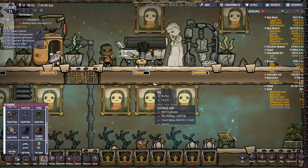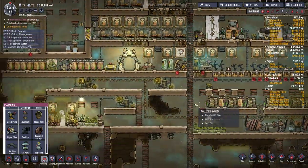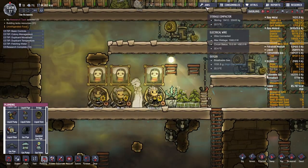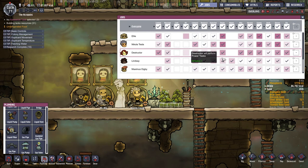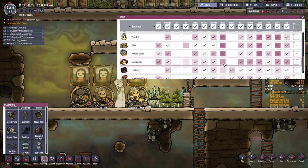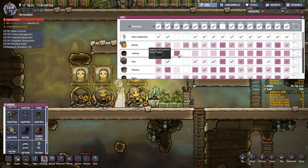Just another day in the colony — we have Joshua making delicious frost buns for everybody. I wonder if I should have three duplicants specifically designated for power generation. I guess tinkering is the skill for that. They're all very good at power except for Maximus Digby, Lindsay, and Destructor. All the other ones can be doing power — not Joshua though, because he's the cook. Joshua only does cooking.